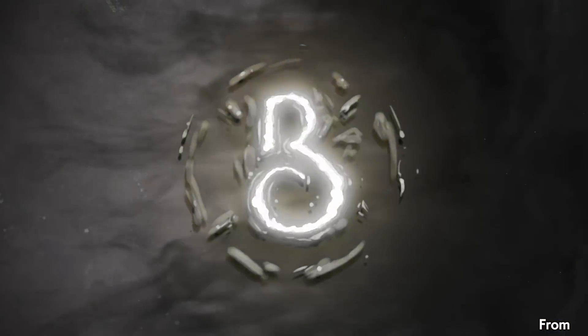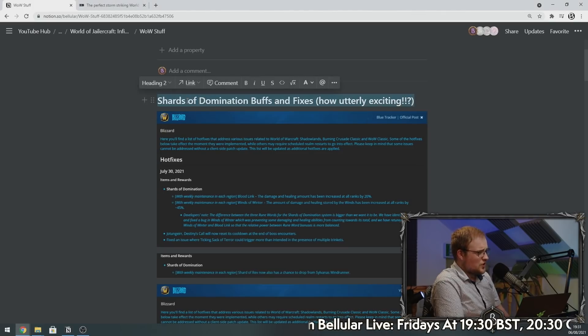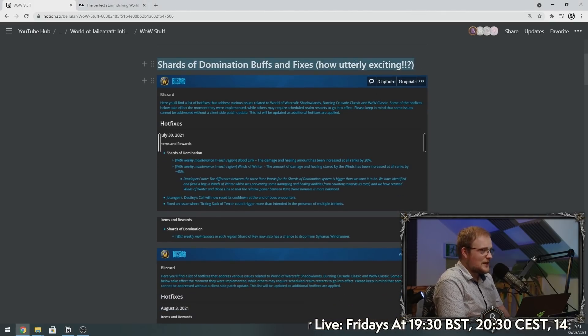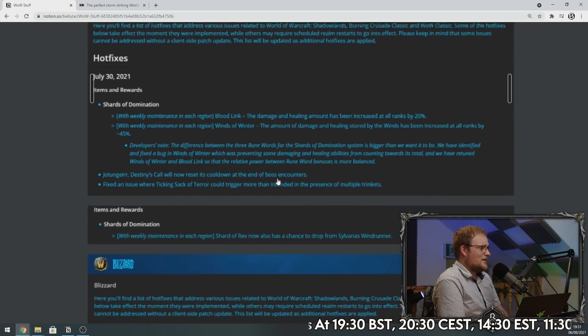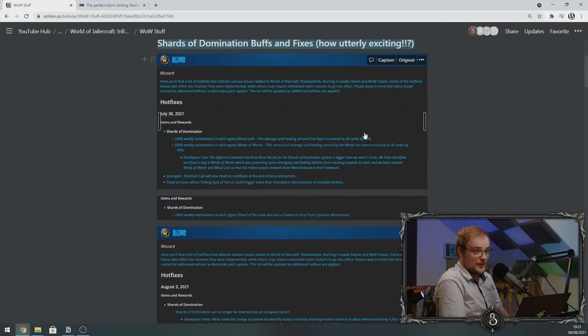Let's talk about World of Warcraft Shards of Domination — that's not what the patch is called, but yeah, it is our first story. Shards of Domination buffs and fixes — how utterly exciting. With the weekly maintenance in each region, Blood Link has been buffed by 20 percent, and Winds of Winter has been increased by 45 percent.